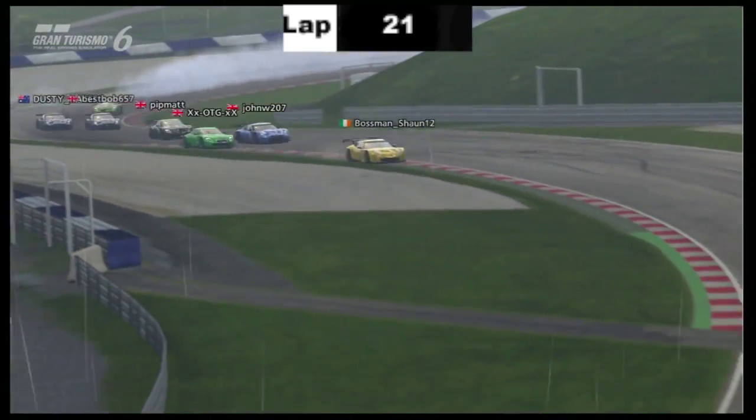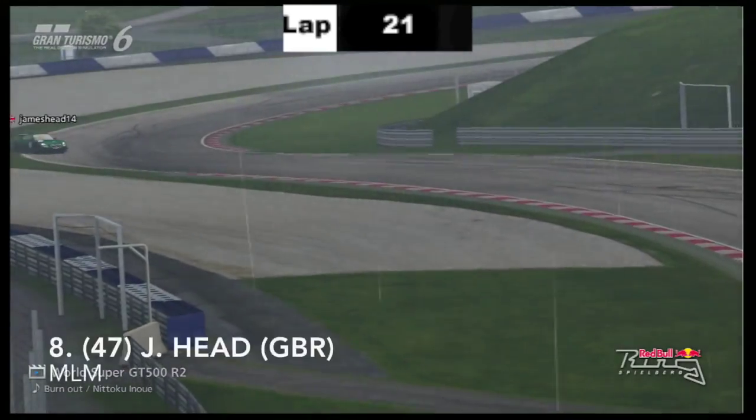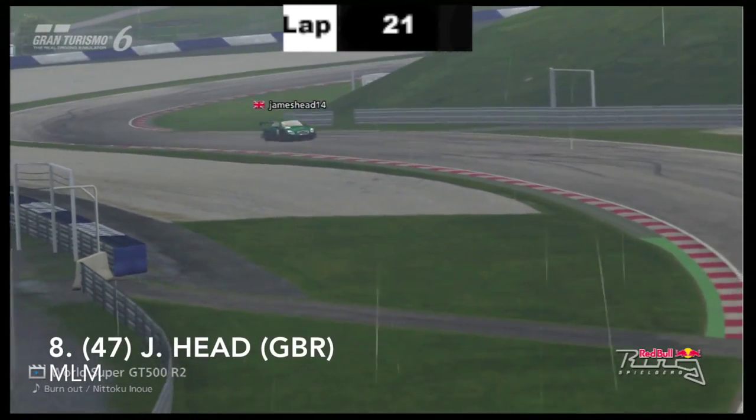Glazebrook, surprisingly, has actually got himself up to second. He goes wide and here goes Willows up on the inside — side by side, a little bit of argy-bargy. Whether Willows got the move, we're not sure. James Head has actually gone off wide there.